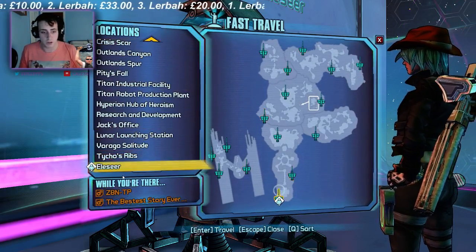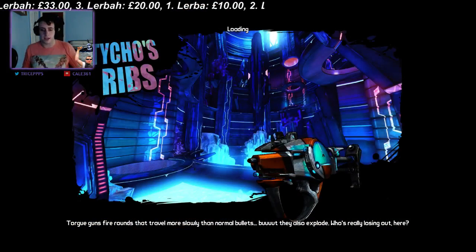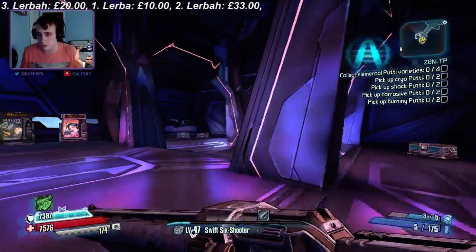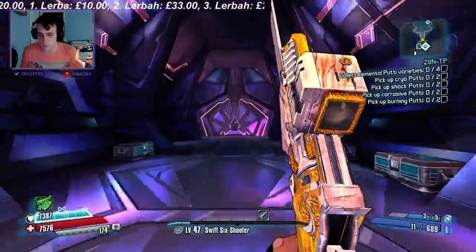So what you're going to want to do is head over to Tycho's Ribs. I'm going to show you how to get there as quickly as I can — the reason I've done it this way is for the purpose of the video, so you can just run there. Let's go through these two gates. You might have seen other videos like this, but I'm just going to show you one as well.